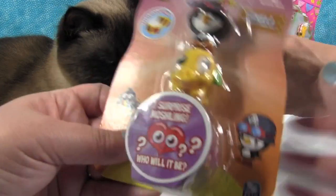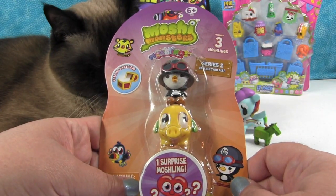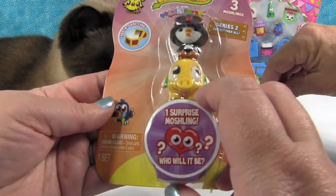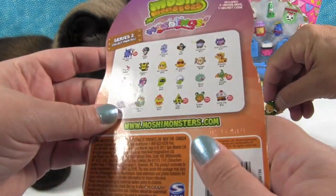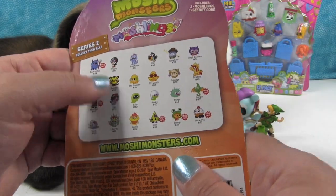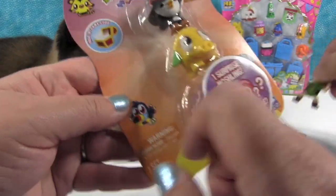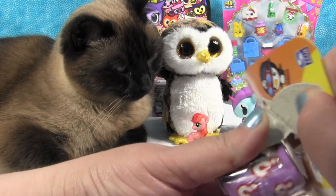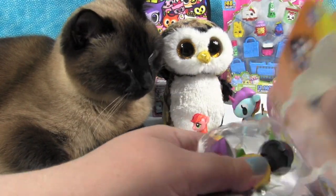Moshi Monster time. This is from Series 2. Let's see who we have on the front — we have the little elephant and the little penguin guy. We have Mr. Snoodle and Peppy on the front. Let's see who our mystery one is. I like Mr. Snoodle.